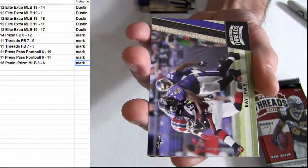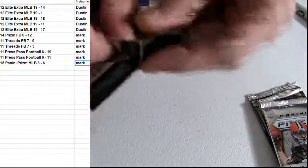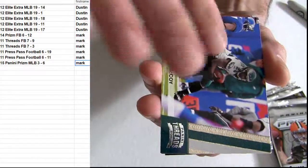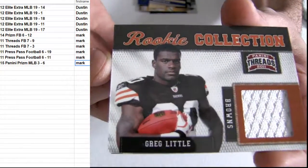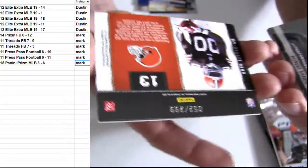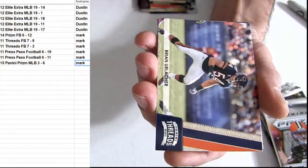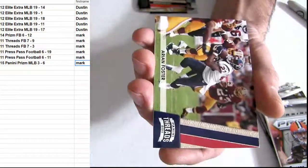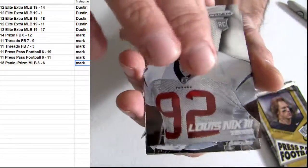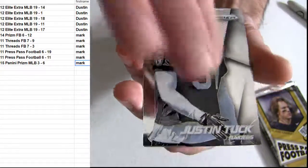Heritage Collection — no number. No number. Greg Little for the hit. Jersey piece. $2.99. McCoy. Here's our 14 Prism. Khalil — believe the hype.